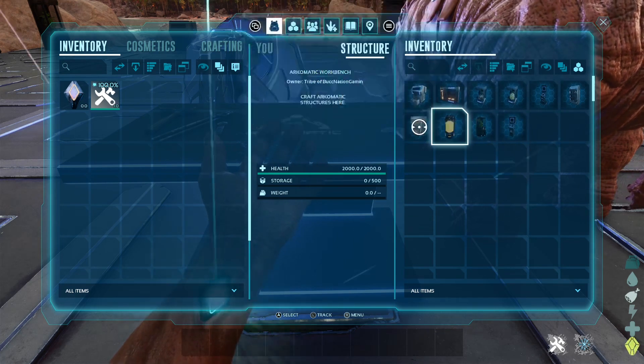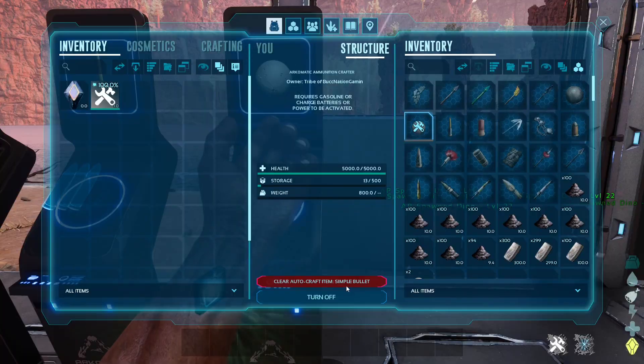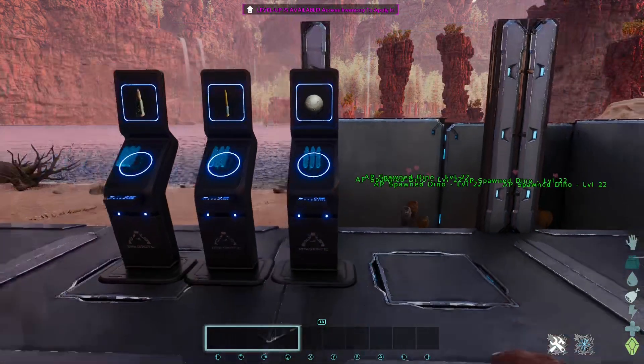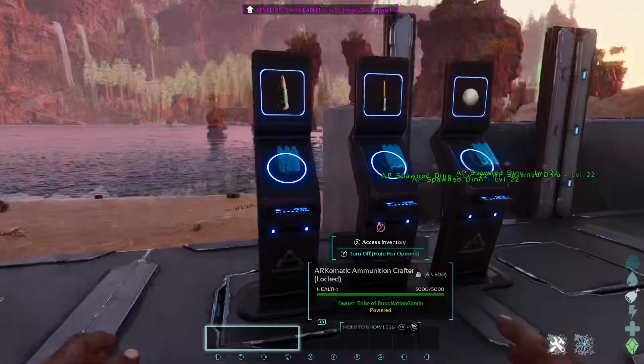Next up, what makes this mod really great is the Archimatic Ammunition Crafter. Select any ammo blueprint inside of it, fill the required resources, and it will continuously craft the selected ammo.